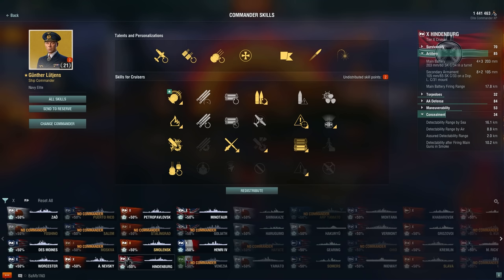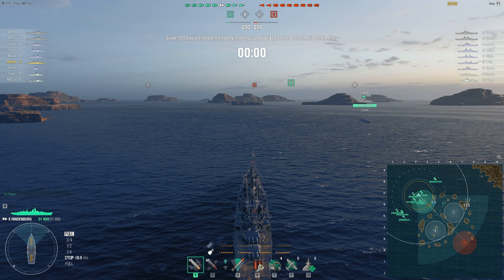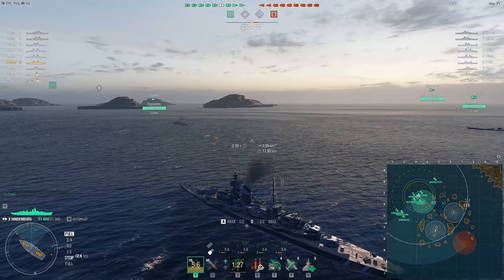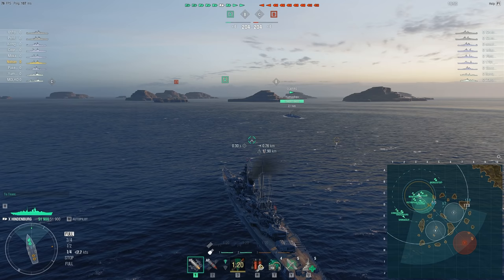But this is an all-in build — this has every rate of fire skill that you could take. We're using Gunther Lutyens, and one of his big benefits for a cruiser is the rate of fire increase. If you land 160 shells, you get a damage reload buff, and that's really nice. On top of everything else, you can see what I'm trying to do.